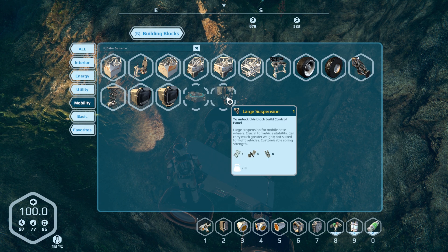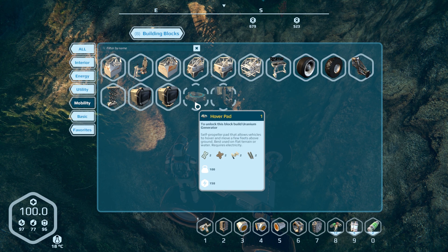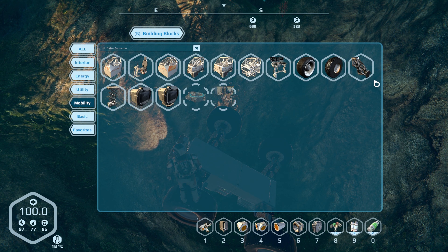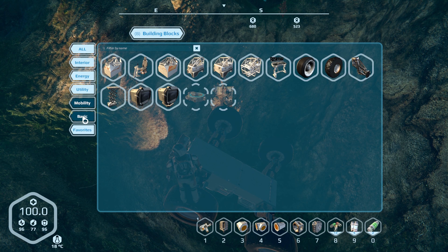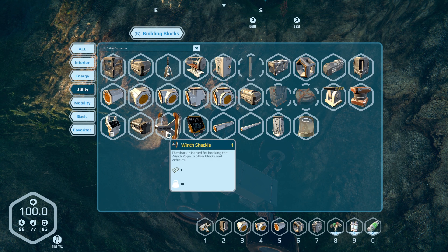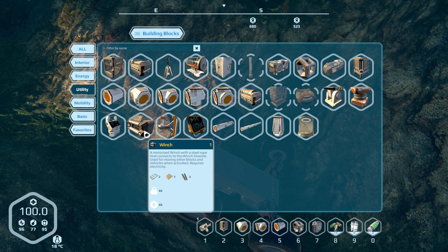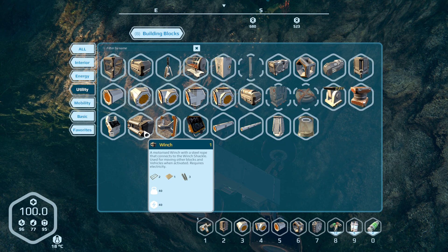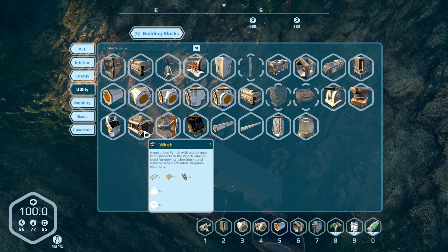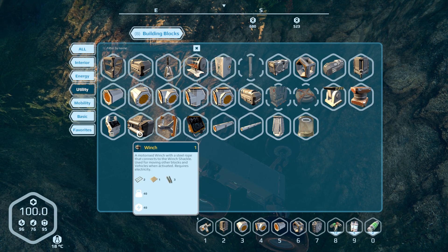What have we got in here? Large suspension hover pad — that's no use to me. None of this stuff is any use to me. Winch shackle and a winch. What does that need? Frame, plating, and mechanical parts. Winch shackle is just frame — we might be able to do something with this. Emergency 3D printer.